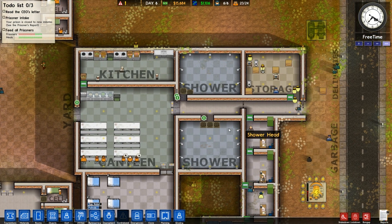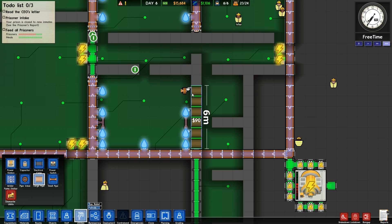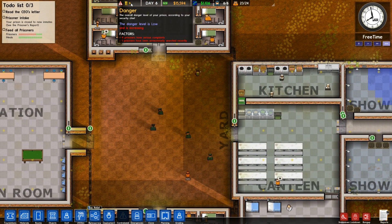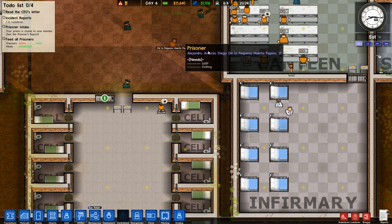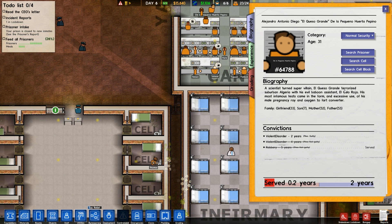Let's get more large pipes down this way — bring some large pipes down first. Now we've got showers running for everybody. See? You're setting off metal detectors and you're going to get in trouble. That prisoner's name sounds like a crime — a scientist who turned supervillain, terrorizing suburban Algeria with his evil baboon assistant El Cuyo Rojo. Violent disorder. Hopefully nobody's fighting. You can do whatever you want, go to bed.